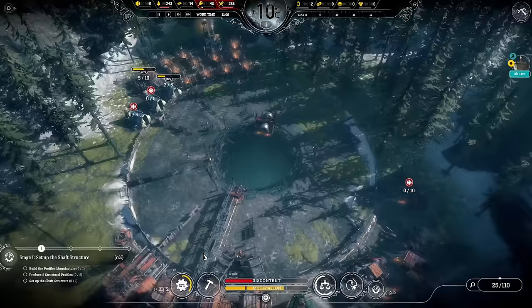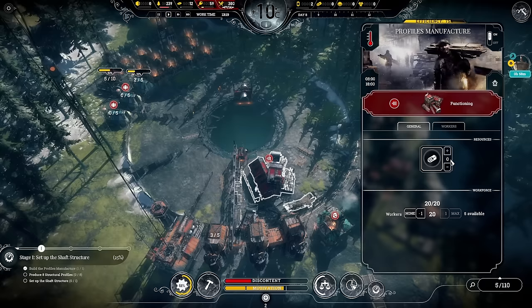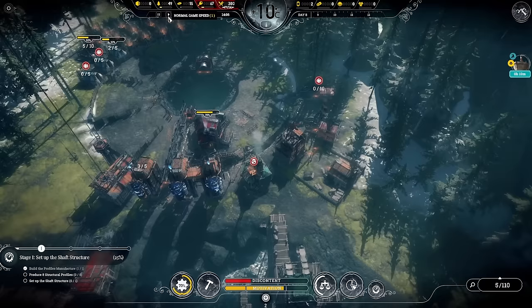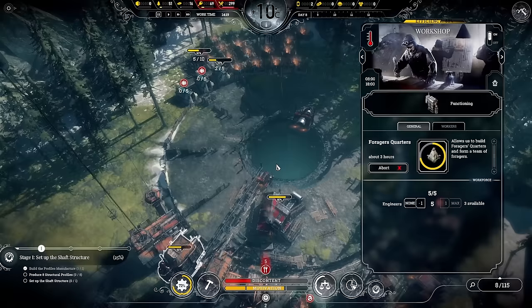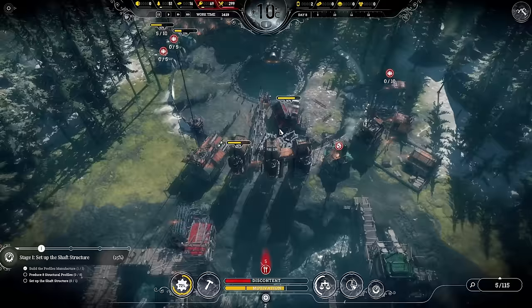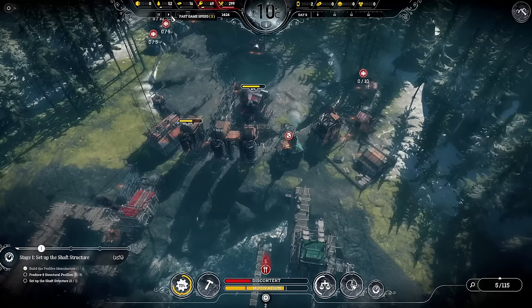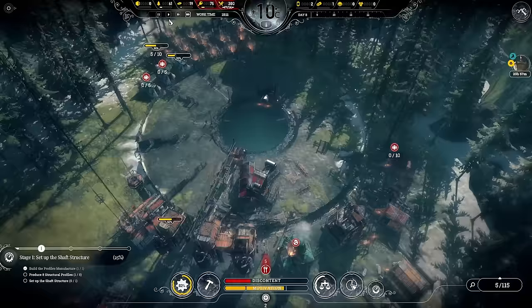The profiles manufacturer is now available. Let's get it built — starting with eight to begin — and I'll get 20 people in there at max to start building them. I also want to start stockpiling food. Engineers have arrived, so we'll put them in. I'll put three in the medical bay too. I was going to order more workers — that's what I was forgetting — so let's get another 10 coming.